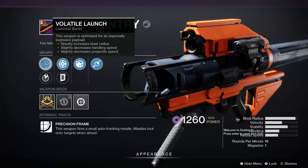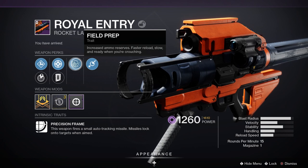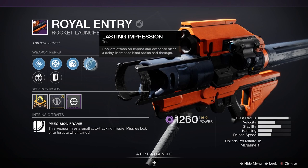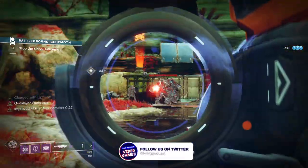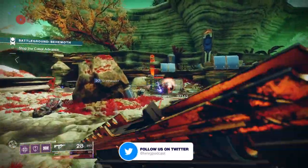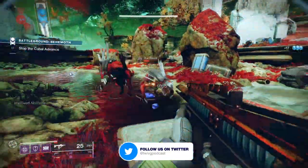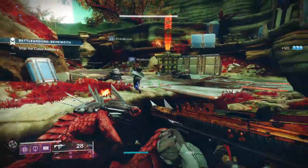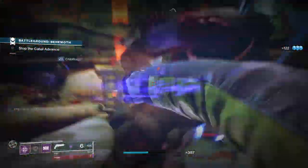Royal Entry is a legendary power rocket launcher with a precision frame, meaning this weapon fires a small auto-tracking missile and missiles lock onto targets when aimed. Looking at the stats: 54 for stability, 48 for handling, 36 for reload speed, 47 for velocity, 65 for blast radius. It's a 15 rounds per minute rocket launcher with one in the magazine.